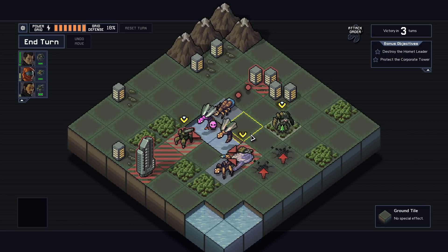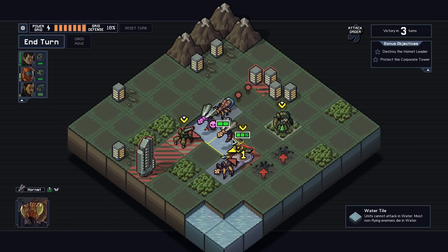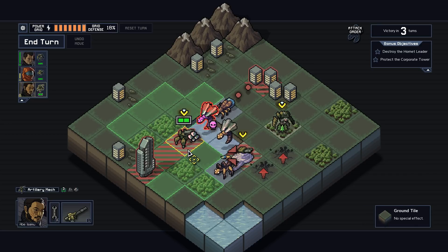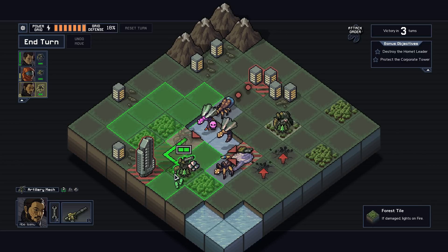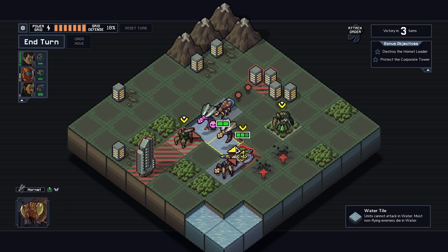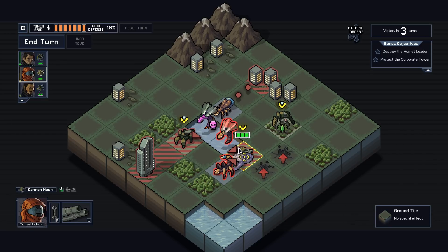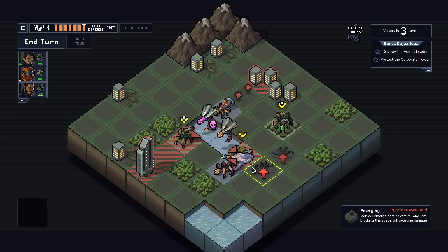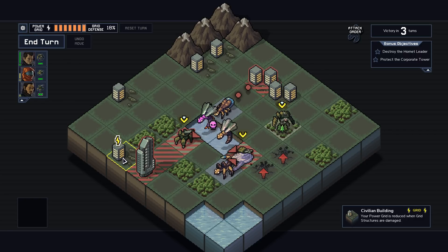Just getting into water waterlogs me. The only thing I could do is maybe a charge. I could move him back here, knock this guy here. The problem is, to start, I really have to get rid of this guy. Use the tank mech to shoot the Hornet Leader, but that would still destroy the civilian building. What I want is to get the Hornet Leader to move this way. I can push him up-left but he's going to destroy a building. I can always destroy a building if I have to, but I'd like to avoid it if possible.